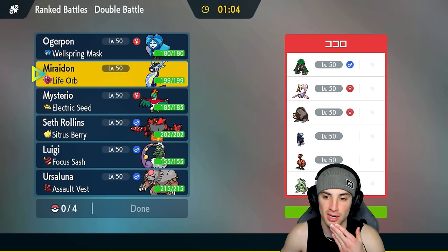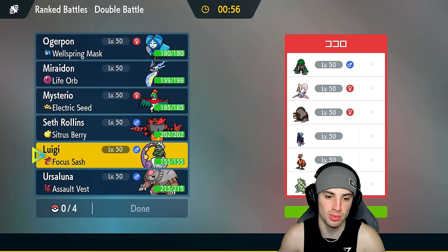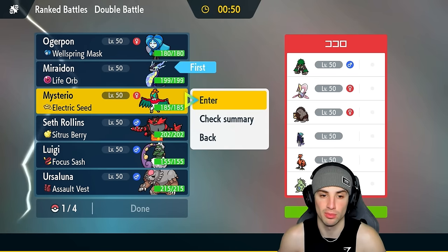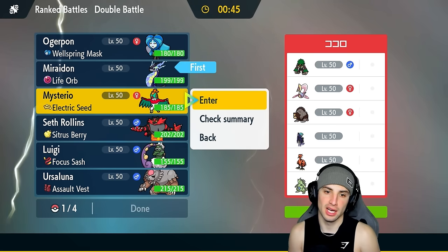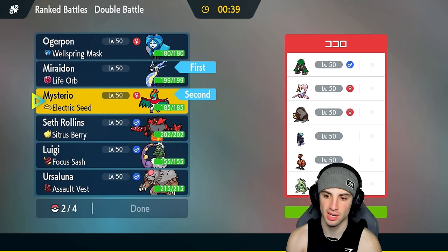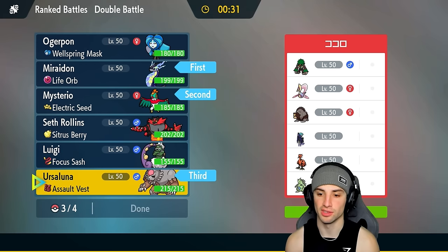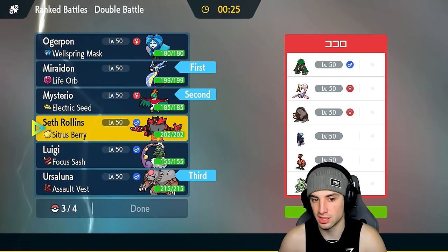Match two: we're up against a Shadow Rider Calyrex team alongside Cresselia, regular Ursaluna, Tyranitar, Galarian Zapdos, and Rillaboom. For our lead — they don't have weather terrain control so I could go Miraidon and Electric Seed Pokémon. Wait, they do have terrain control with Rillaboom. But as long as I get off the Electric Seeds, Hawlucha will be flying with Acrobatics. They could try to pop Trick Room, so I'm bringing Ursaluna in the back to cover that.